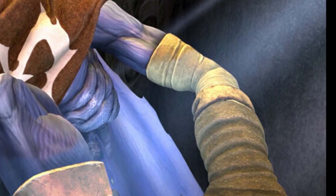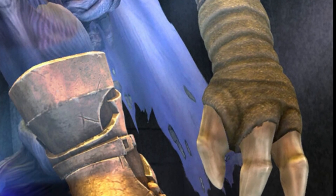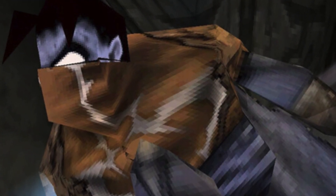Even the smaller details, like the bandages on Raziel's arm — they look almost pristine, like they were freshly wrapped. But in the original, they're heavily contrasted with grime, folds, and wear. The color is faded, it hangs loose near the bottom, like it was some old and dingy rag.